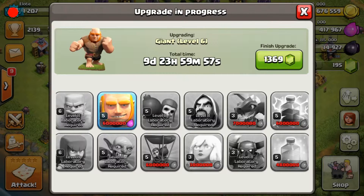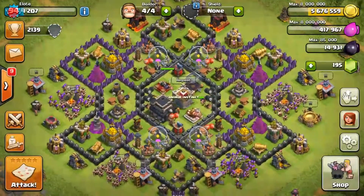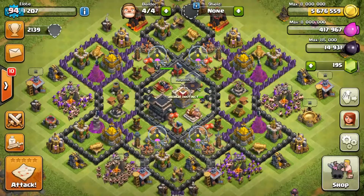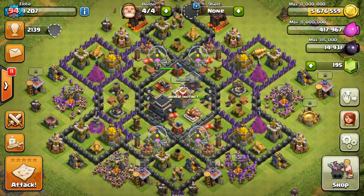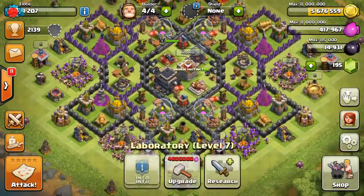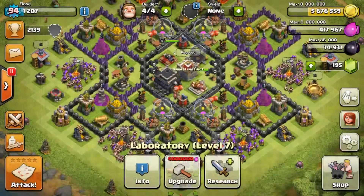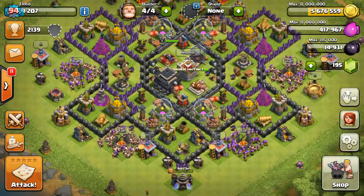We're left with 400k elixir. For the dark elixir, I'm probably halfway or less than halfway to getting another upgrade on my heroes. I'm going to see what I can do — maybe after 10 days I'll have enough to upgrade the Earthquake Spell too.